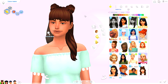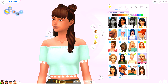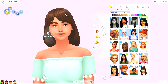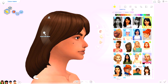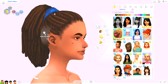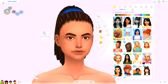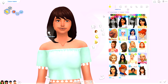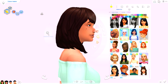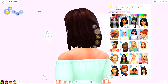I feel like I have every space bun hair there is and I think it's because I'm obsessed. Then we have this little nicey nice bob which is super cute - I love how polished and authentic it looks, and the back detail is beautiful. I have a hairstyle that's a mix of dreads and braids in the back and a high pony. Then another little bob that I can see Riley using. I do apologize for not going through all the swatches - that would take forever but you get the idea.